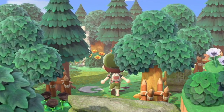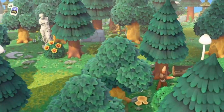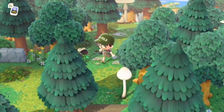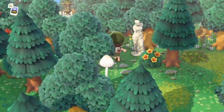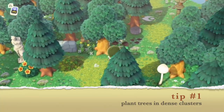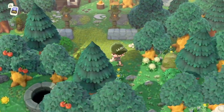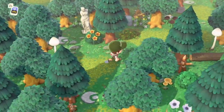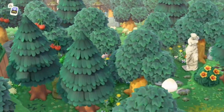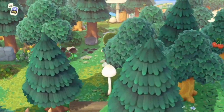My first tip has to do with building forests. The most viewed video on my channel is where I was working on this enchanted forest, so I wanted to give a few tips for how to create a really natural and lush forest. The first tip is to put your trees in really close clusters. You've got a trail or path that goes through them, but in between there are really dense clusters of trees — you're not even supposed to try to walk through them.